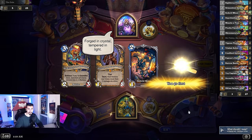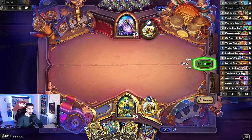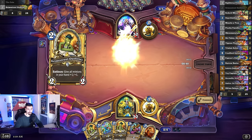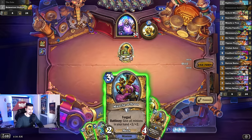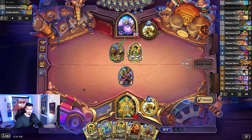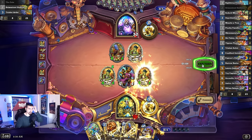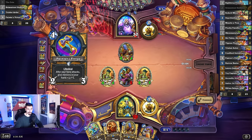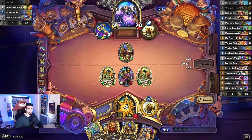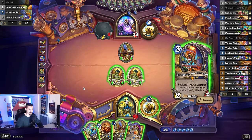Forged in crystal, tempered in light, glory to the Alliance! Okay, I can do that. Wow, that's cool. I have that card too, if you want me to play. Accidents! This expansion got very OP minions. That weapon is good too, I can do that too.